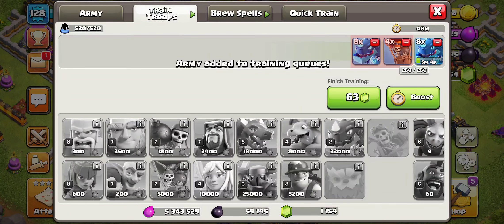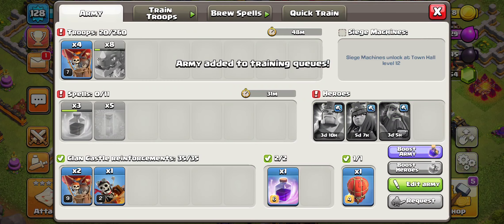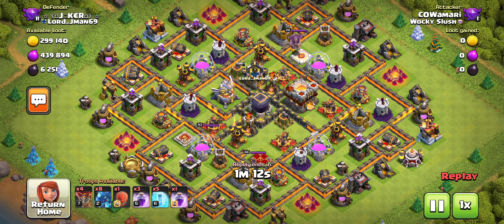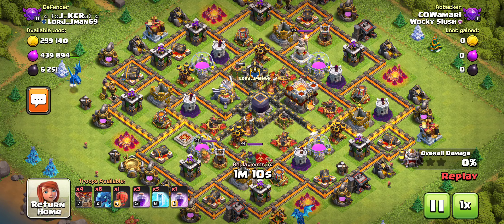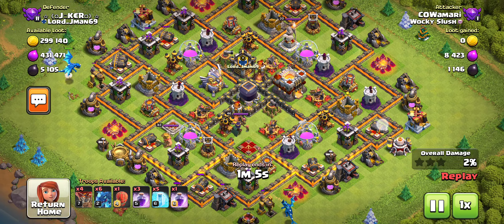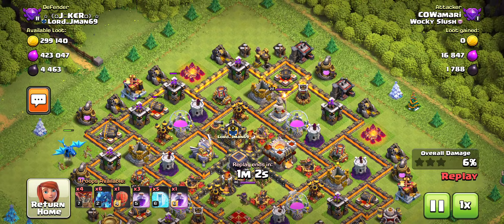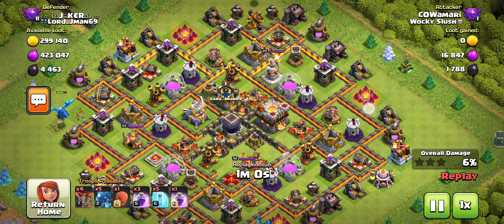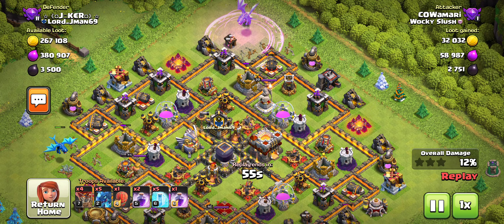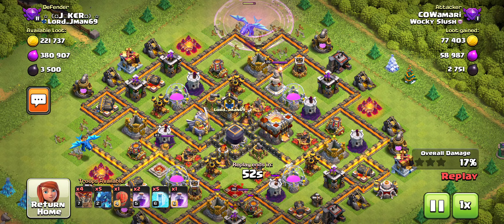We did successfully get 10k Dark Elixir in our two raids — not the most successful raids, but they worked, and as long as you get that 10k I'd say it is a success. Moving on to another raid — this one is Town Hall 11 and we also got 5k, so we didn't get everything again, but we got most of it. Here we're doing some corner funneling for each one of those drills, and we're gonna Rage up here because we're forming a funnel to come in from the back side of this Town Hall.